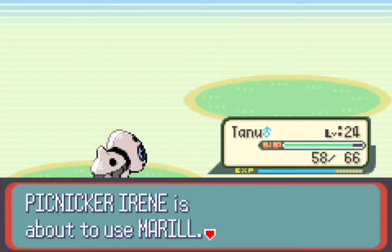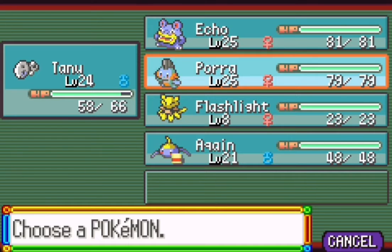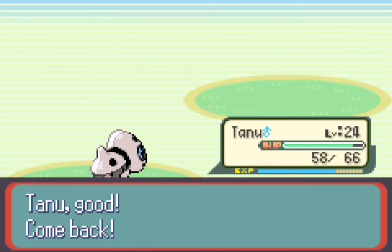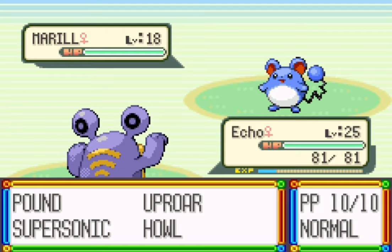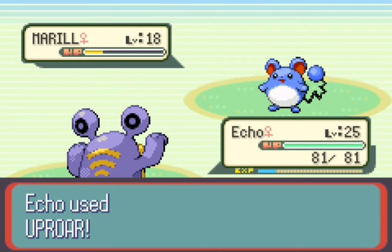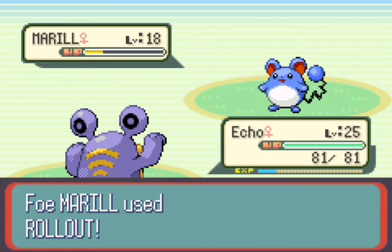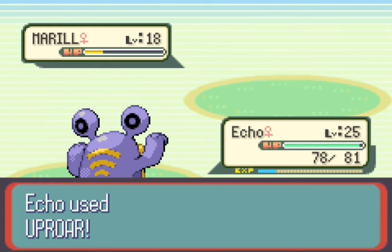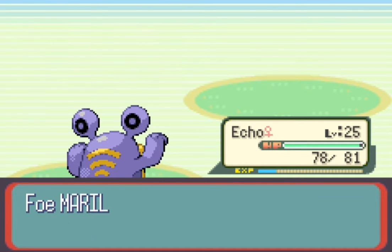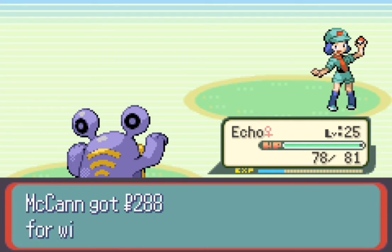A queen will go to level 21 — nice. Next up is Marill, so we'll go to Echo. We're just going to use Uproar of course — that's what Echo does. Roll out. There we go, down goes Marill. We defeat Picnicker Irene.